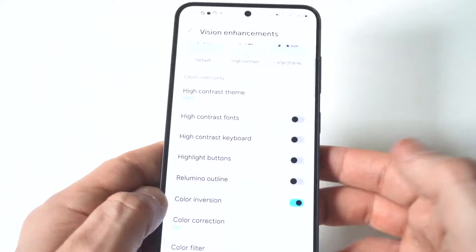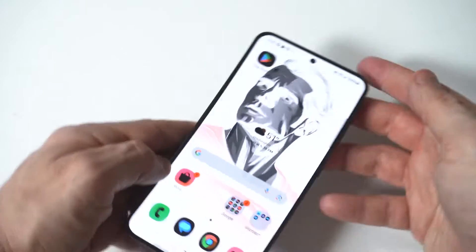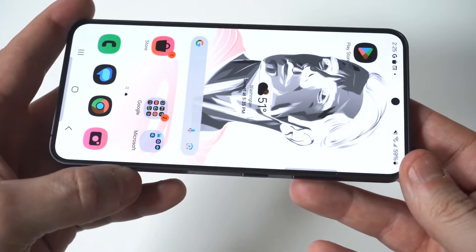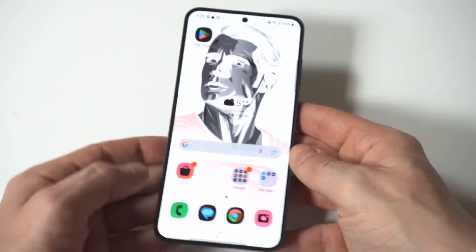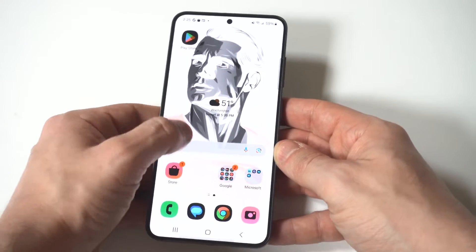It's pretty crazy, and there it is. What's even cooler about this — I've got this Superman wallpaper going on, so it makes the inverted screen look that much cooler. Obviously if you want to turn it off, you just go back into your display settings to turn it off.